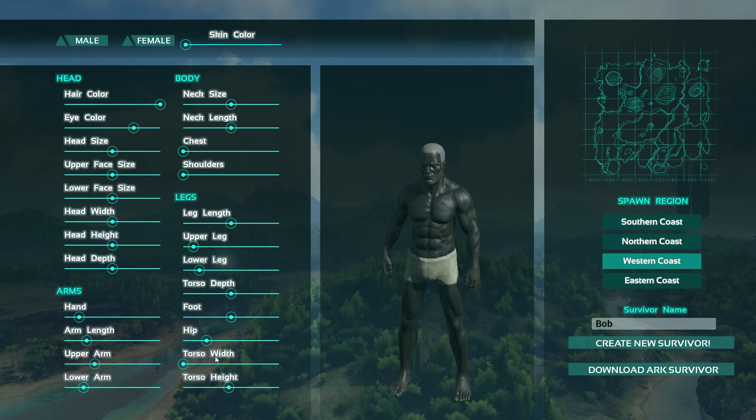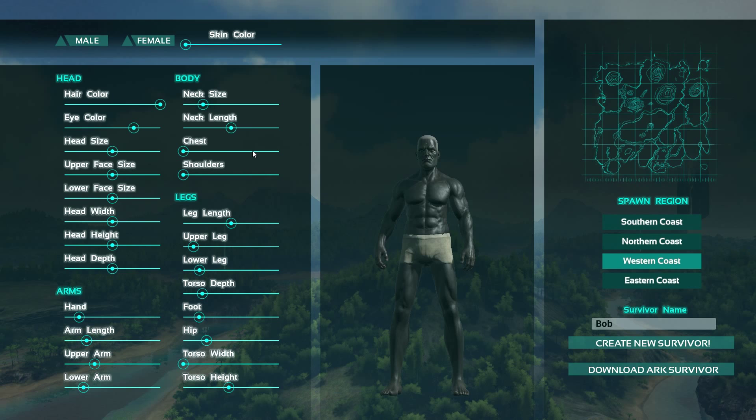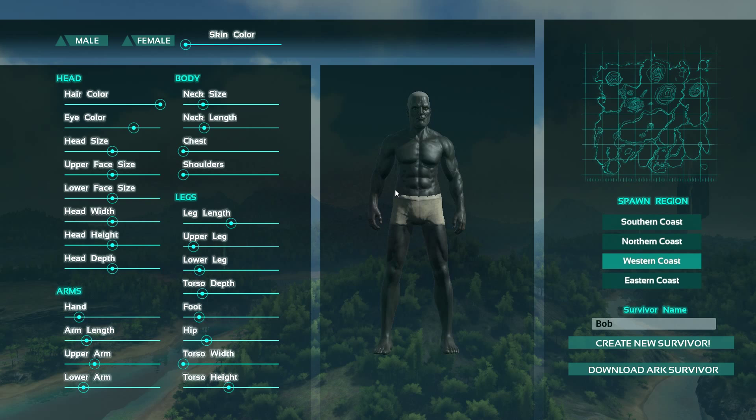Torso depth — let's have a beer belly with a six pack, nice. His neck is pretty huge — there we go. There's not too much customization with the head; you can make him fat-headed or skinny-headed. That's a more believable size overall. So he doesn't look like Conan the Barbarian.